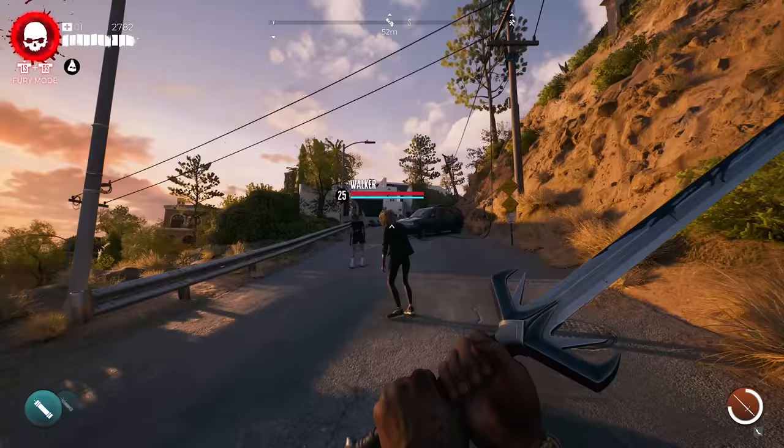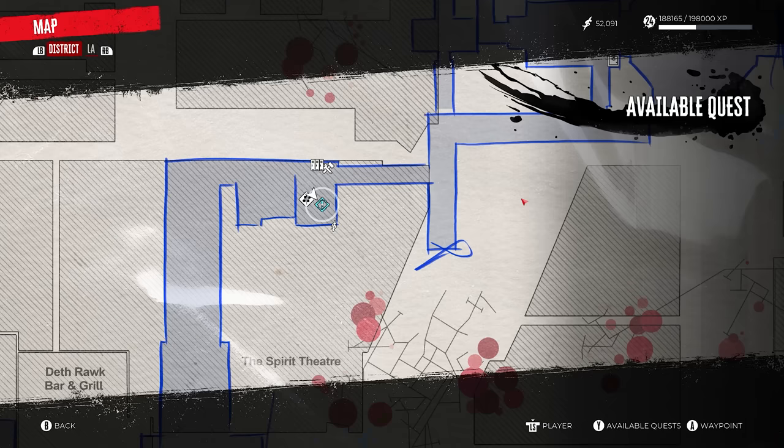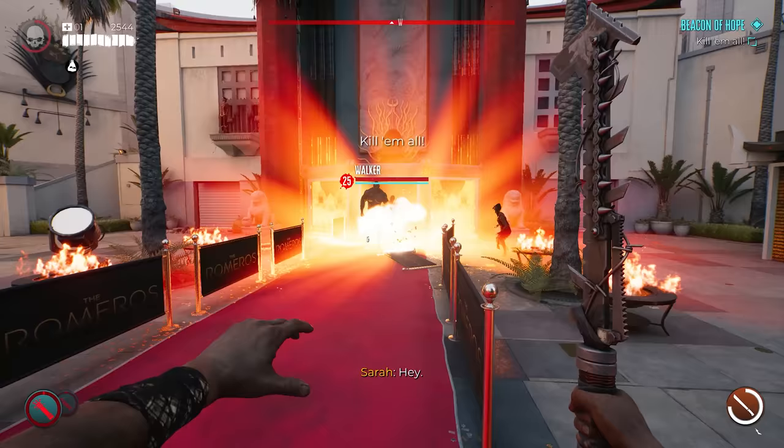The next legendary weapon is a sword called The One. You'll be able to start this quest as long as you have finished the side quest The Terror of Sound Stage 7. To start, talk to Sebastian, who is sitting in Hollywood Boulevard inside the Anti-Aging Clinic. Once you talk to him the quest will begin — it's called Beacon of Hope, and the game will guide you through most of it. Once you get to the location, kill a bunch of zombies and that objective will be complete.